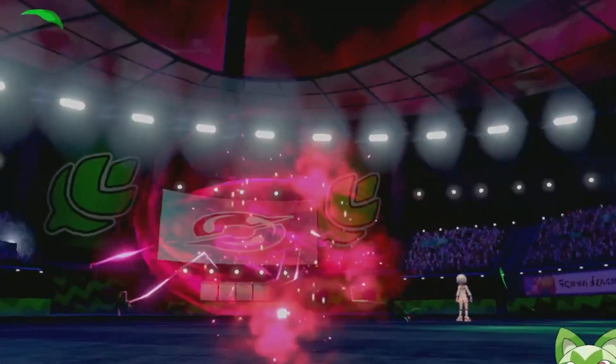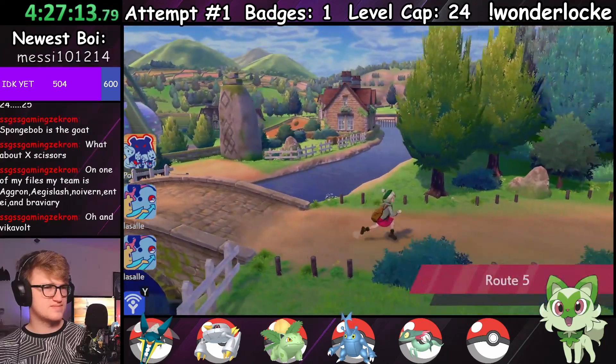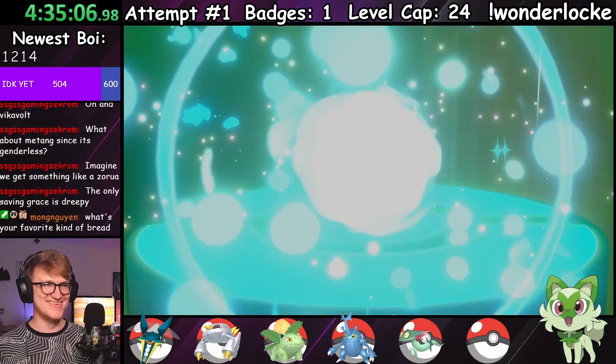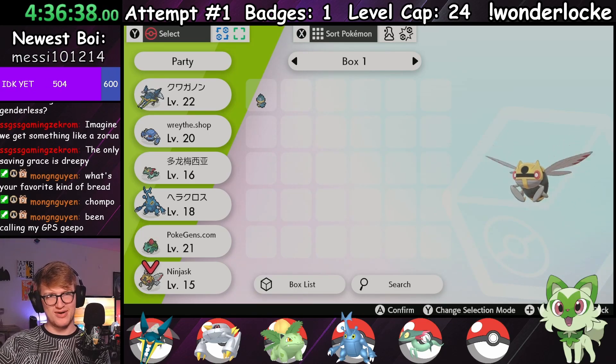I did allow Dynamaxing in my run — what about it? Just like that, the first badge was under my belt and it was time to beeline for Hulbury. Along Route 5, I caught a Spritzee turned Ninjask, also picking up the gift Toxel that then became Munchlax, who we named Chompo. Did the Ninjask get a name? Eh, call him whatever you want — he's far from useful.